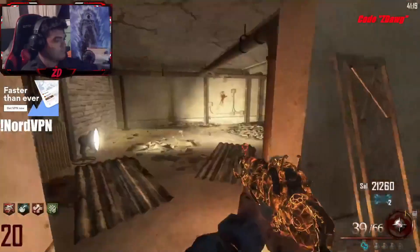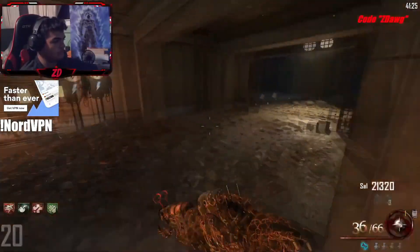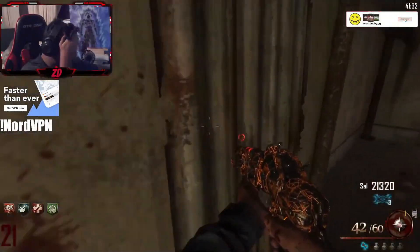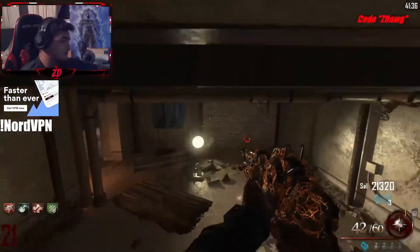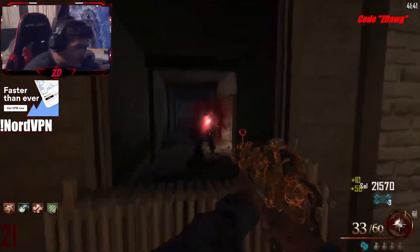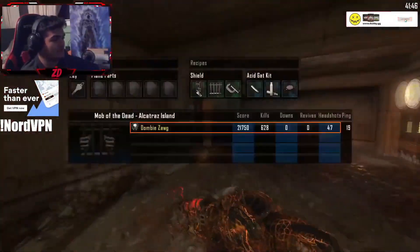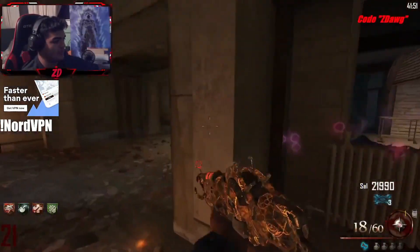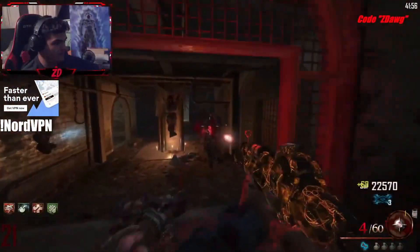Once you grab the Hell's Redeemer, you're ready for the low round strategy. You don't need to do this strategy if you want to go straight to the cafeteria and do the trap strat — that's totally up to you. But this strategy is going to speed your game up a lot. All you do is camp in this little area you see me in. You're going to use a mix of the Hell's Redeemer, Mark 2, and Vitriolic Withering. The zombies are going to spawn over here — just make sure you do not pass that cage gate into that area, or you'll start breaching.